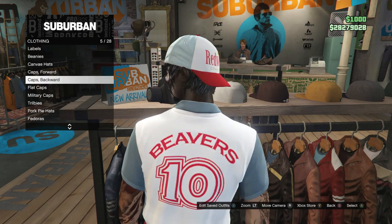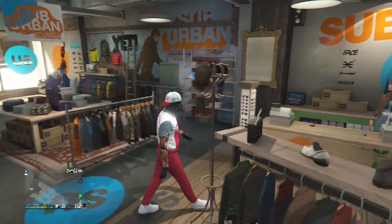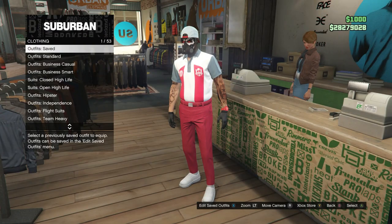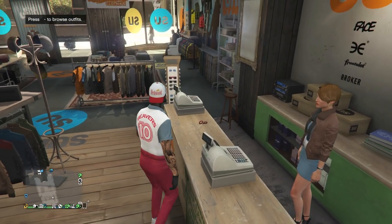After you equip the redwood cap, you can now back out of the hats. That's pretty much it for this outfit. This is what your outfit will look like whenever you're done. Go ahead and go up to the front counter, save this outfit on whichever slot you want. Now we're going to go ahead and work on the third outfit.